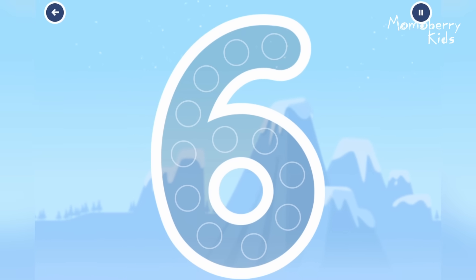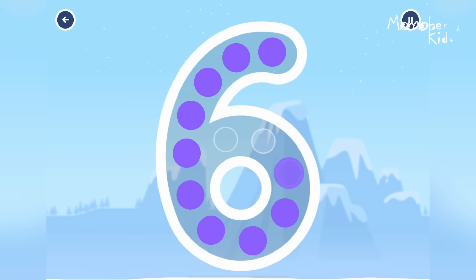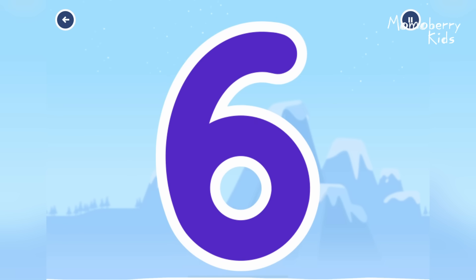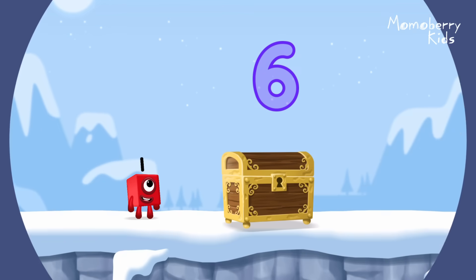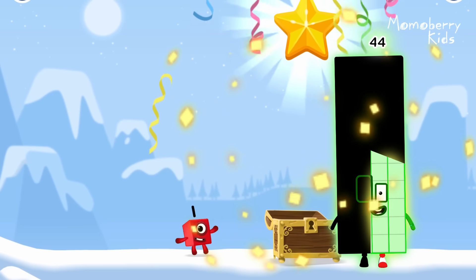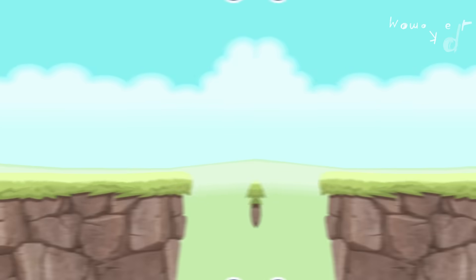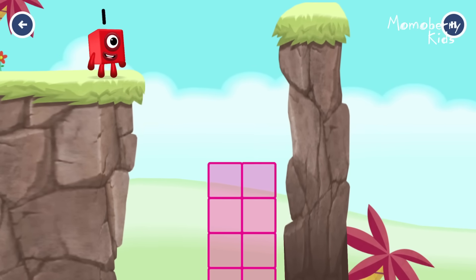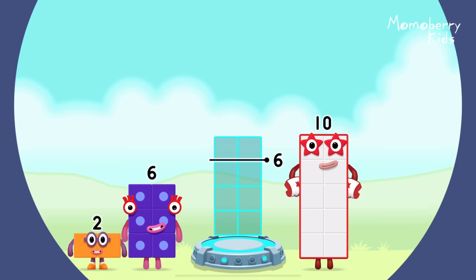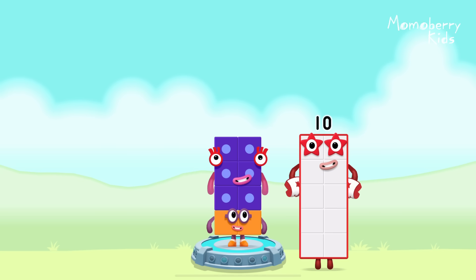Can you open the treasure chest by tracing the number? Six, six, four, three, four, four, four. Add number blocks to make 8. Two, six. You got it! Two plus six equals eight.